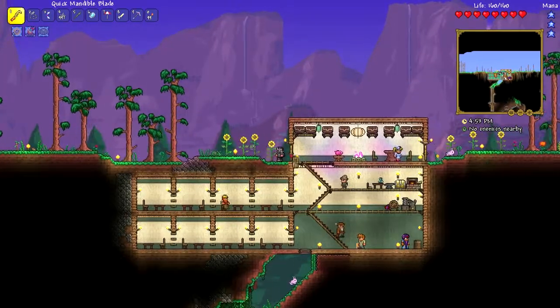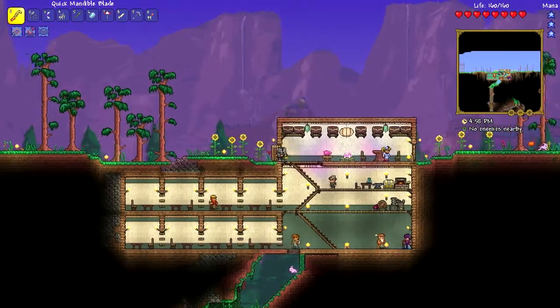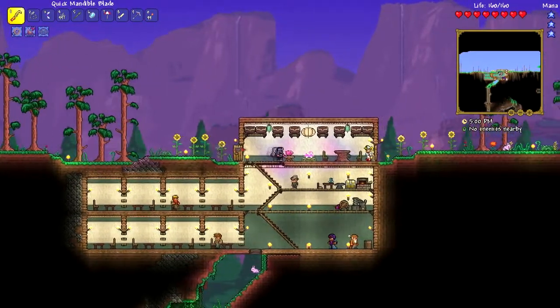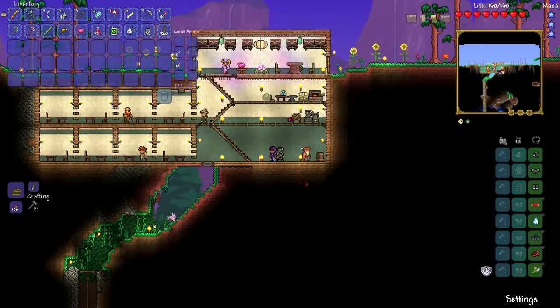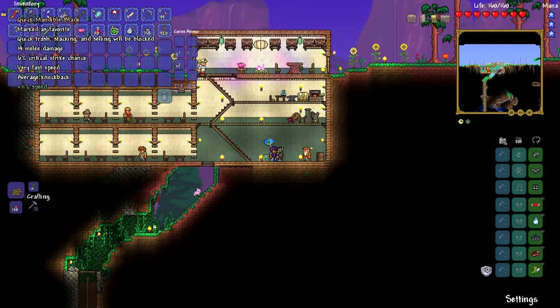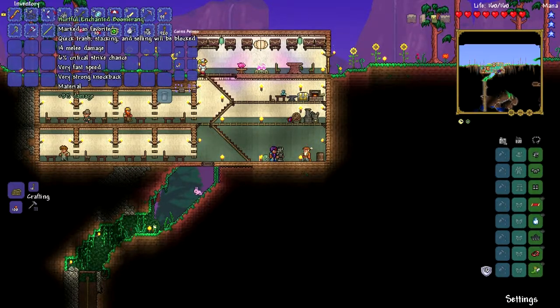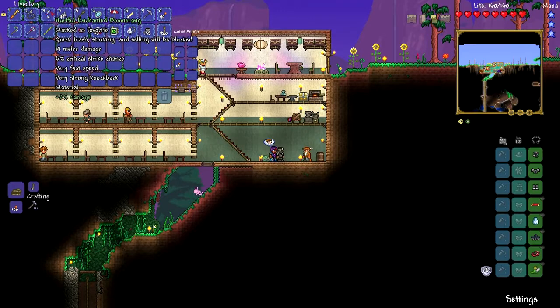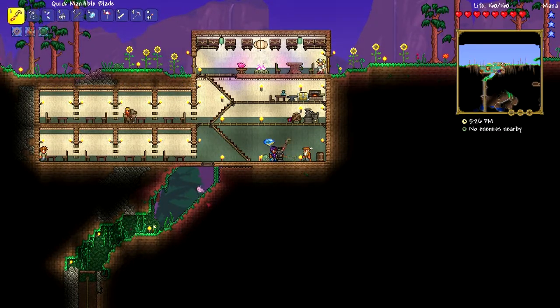I did upgrade my gear as you can see. Let me go over what I have on me and then we'll go over what's in the barrel. I still have the ninja armor and all the same trinkets. I ended up getting the mandible blade — it might be a little fast, but it is very fast. The boomerang has 14 damage and it's also very fast, so pretty much anything around that is on par now. Melee weapons are not as good as ranged weapons in general, in my opinion.